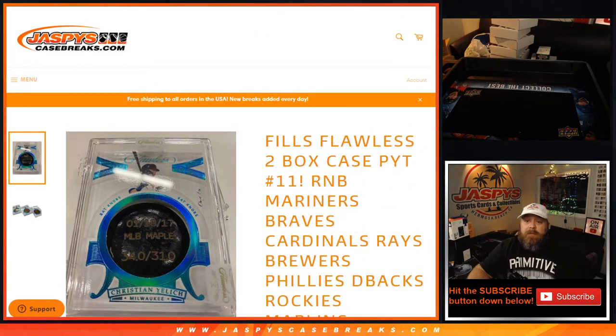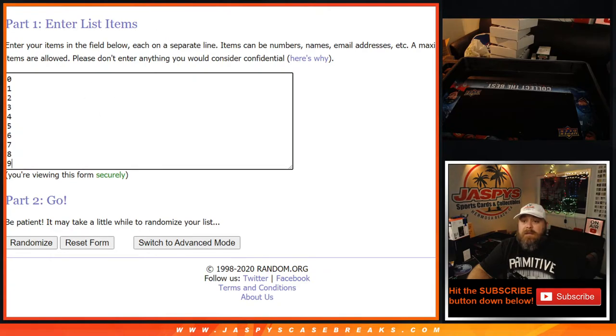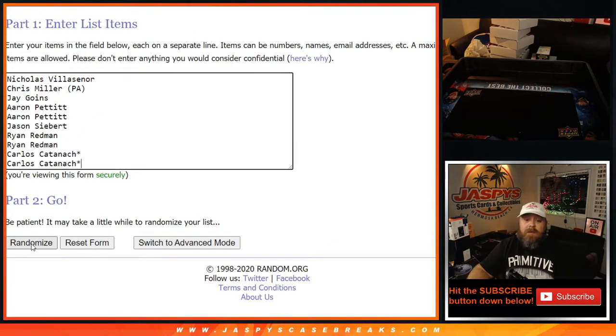So here we go. Here's the randomizer. Customer list from Nicolas Villasenor down to Carlos Cutnock, and the numbers from 0 down to 9. Dice roll — 4 and 3 — 7 times on both lists, and pair them up.